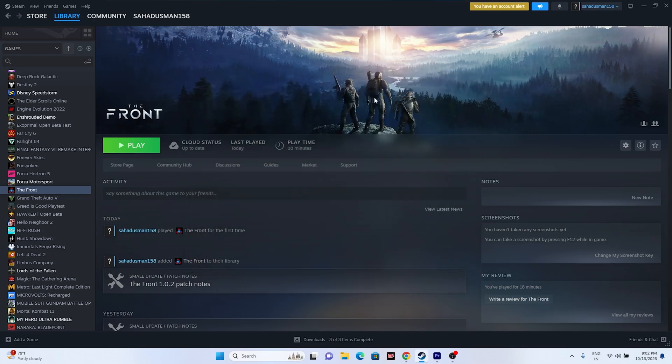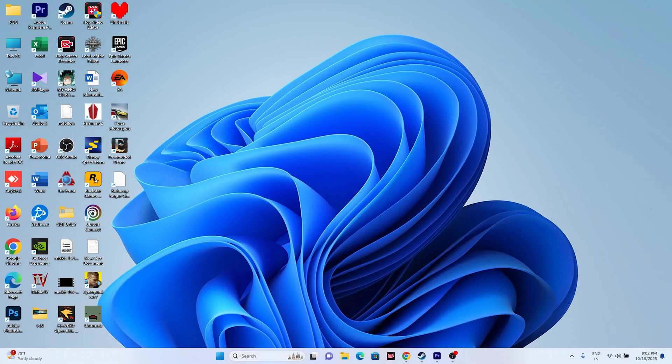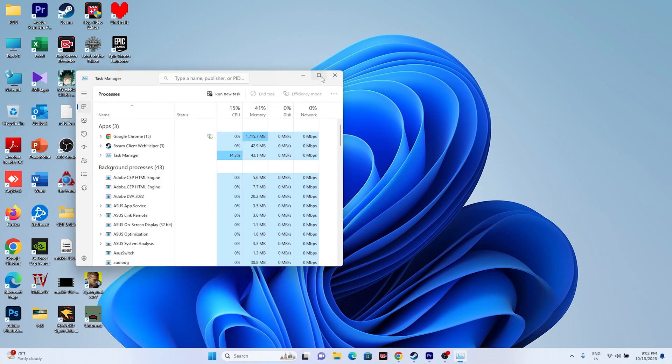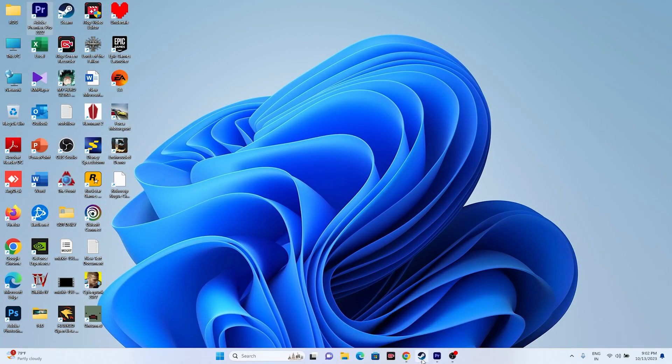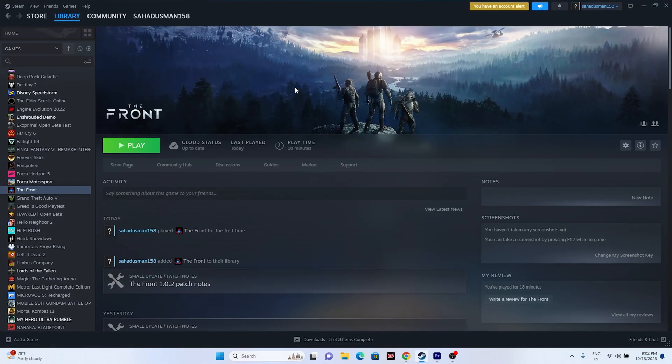The next fix is to close all overlay applications. Right-click the Start button and open Task Manager. Look through the running processes and if you find Discord, RivaTuner, MSI Afterburner, or any other overlay or overclocking applications — these are a common cause of crashing — end those tasks. Then try launching the game.